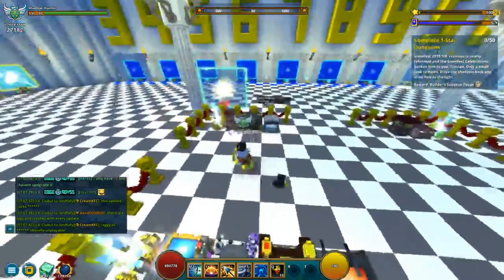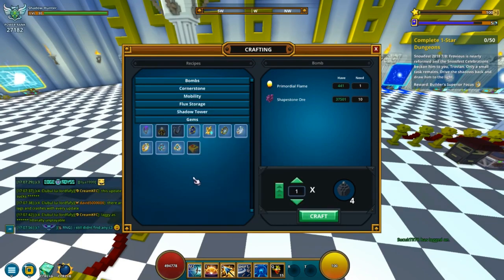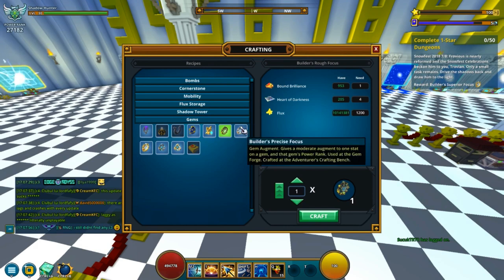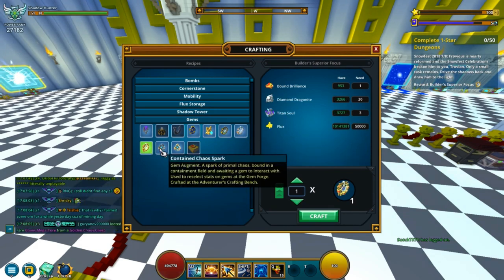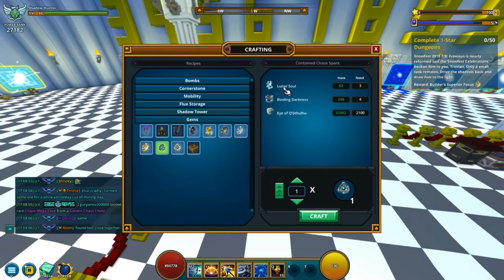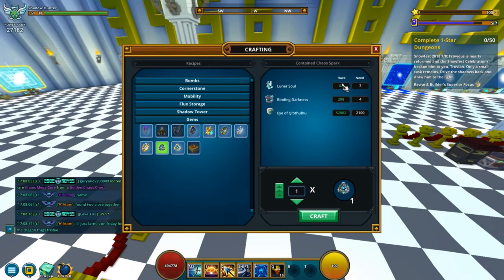So you might want to know what it's going to cost you. Down here you can see this is where you make the augments and this is what it costs for each one. What we're interested in is the Chaos Spark itself. The Chaos Spark costs three Lunazoles. You get these from defeating Dawn of the Moon on any difficulty — you get more the higher you go. So go as high as you can. This is where you get your Lunazoles, and you can also get them from events.